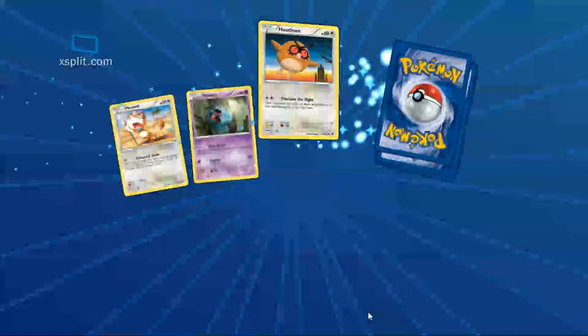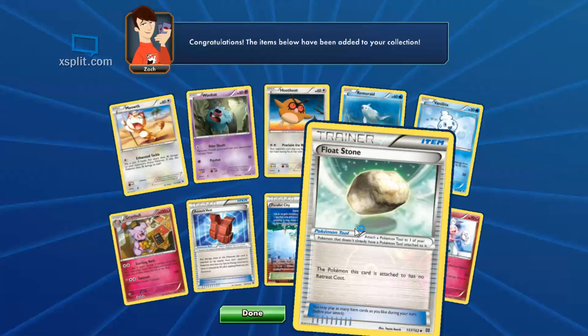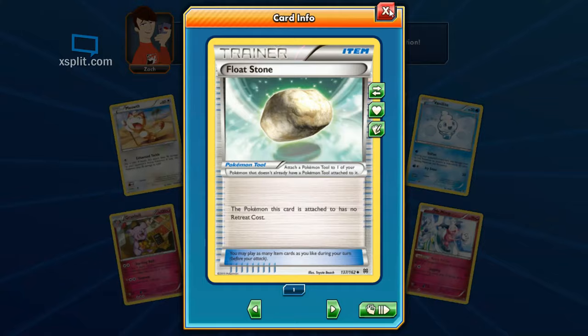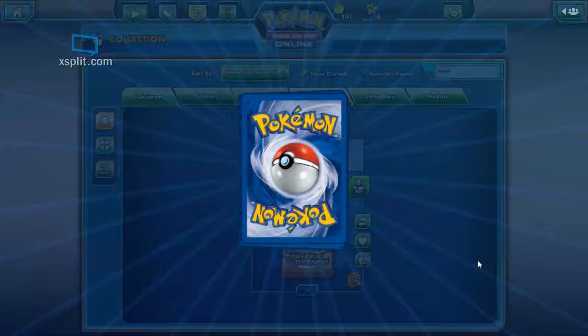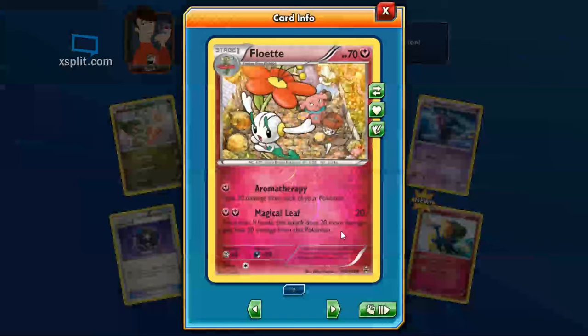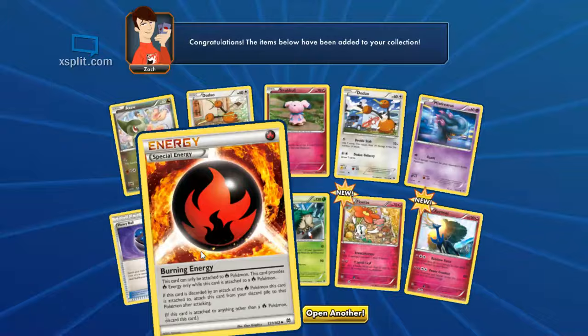We're down to 17 packs left. Nothing new, but a hollow Float Stone and another Mr. Mime — I'll just have a team of Mr. Mimes! I've got three I think. Float Stone is nice, just gets rid of their retreat cost. Next pack — got three of those now. A hollow Xerneas and a hollow Floette — Floette's nice, both moves are nice, or can't really call that first one an attack. I'm loving these Burning Energies — I need one more.